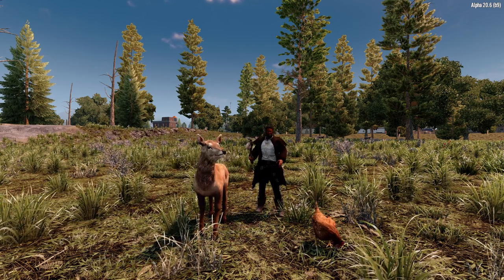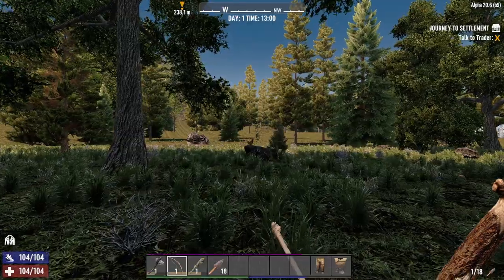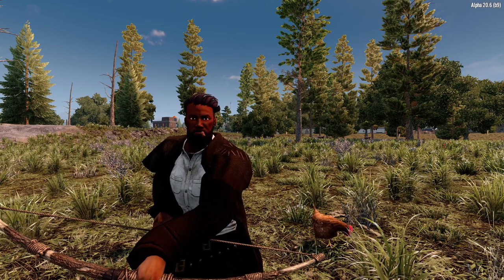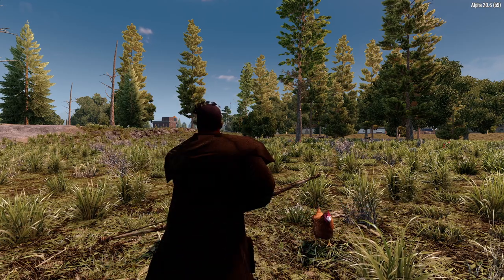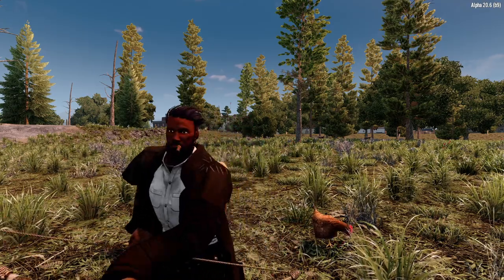Now, these animals aren't moving in this demo, but in the real game they're going to be pretty fast. That's why the bow and arrow comes in handy — with one arrow you can pretty much kill a chicken in one shot. So it's always nice to run around with the bow and arrow at the beginning. Keep your eyes peeled for chickens, does, deer, or anything you see and just take them out — you'll thank me later.